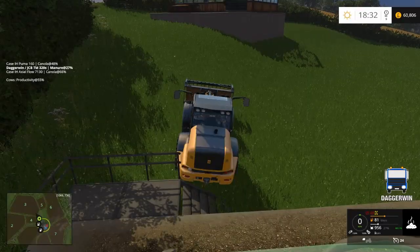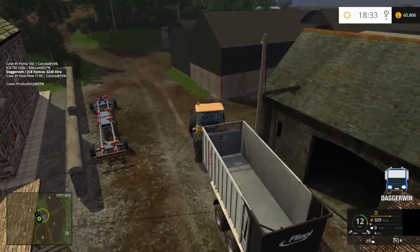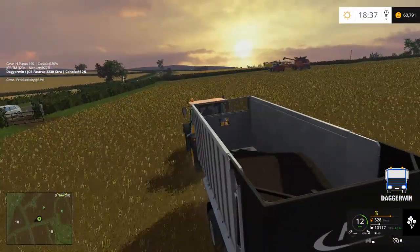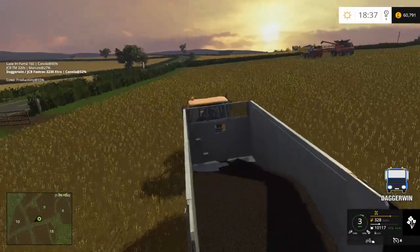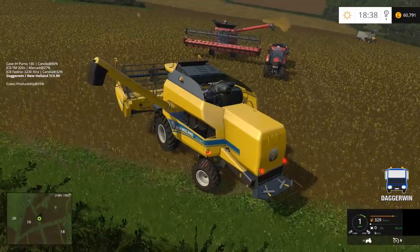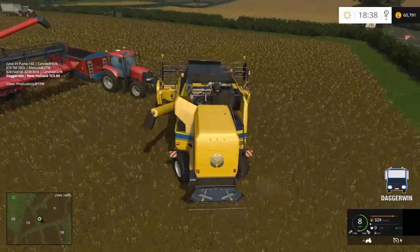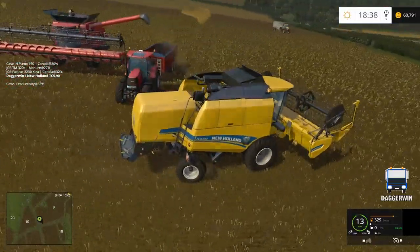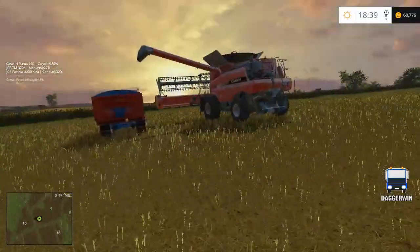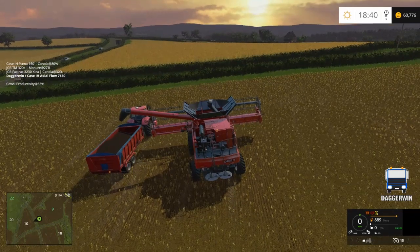Meanwhile we will get back into the JCB and put the next load into the trailer. The trailer is now 31% full — that is the store totally empty. This combine can be folded up, no need for it now. We'll just use the Case combine to finish the harvest. Hardly any left, so I'm not going to use the worker for that.